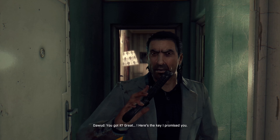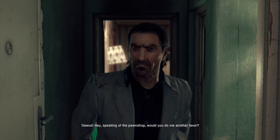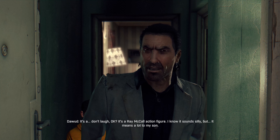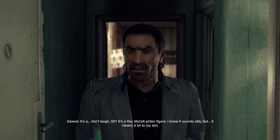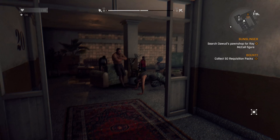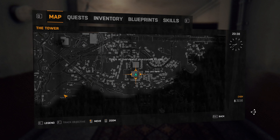You got it. Great! Here's the key I promised you — it's to my old pawn shop, used to be the best in town. Hey, speaking of the pawn shop, would you do me another favor? I need you to bring me something from the shop — you're going there anyway, right? It's a... don't laugh okay... it's a Ray McCull action figure. I know it sounds silly but it means a lot to my son. You know what, that's actually not an entirely unreasonable thing — we are going to be there anyway.